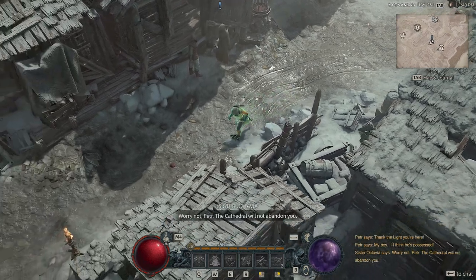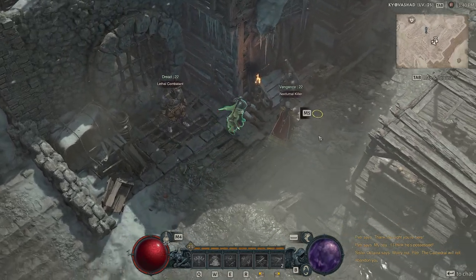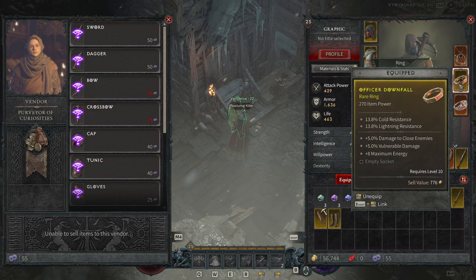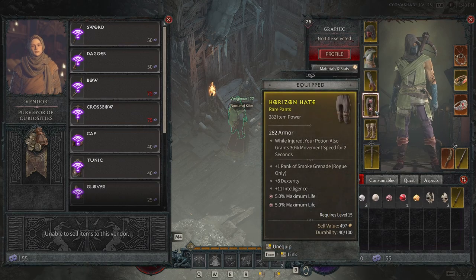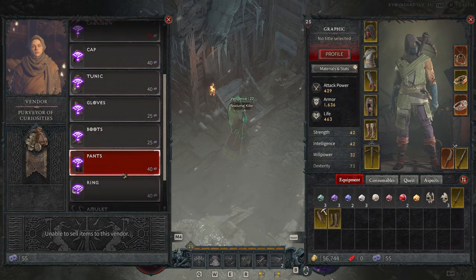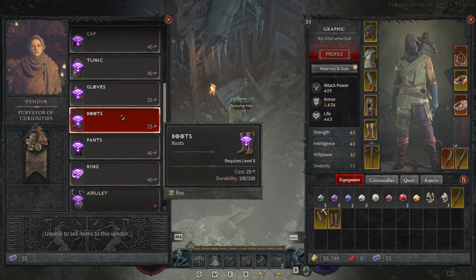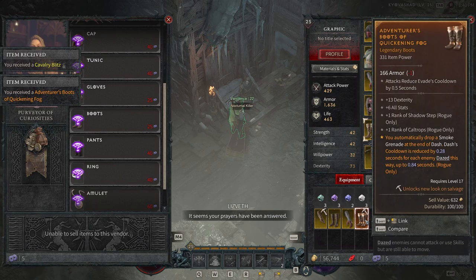There's Elizabeth — I was looking for her; I thought I was in the wrong town. I'm excited to come over here and see what we can get. I think the ring category was what we were going to do originally. I'm also okay with pants since it's not a huge item power difference. We have 55 Obols — we could do two boots or two gloves, so we'll do one of each to show you.